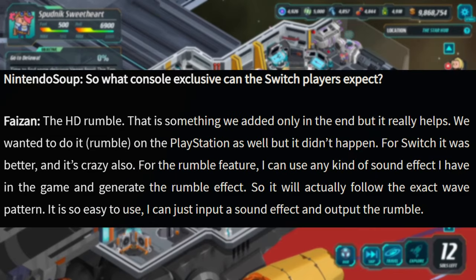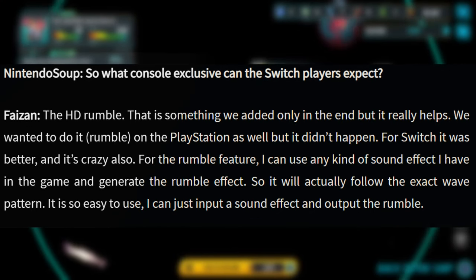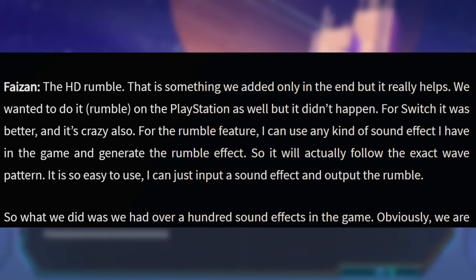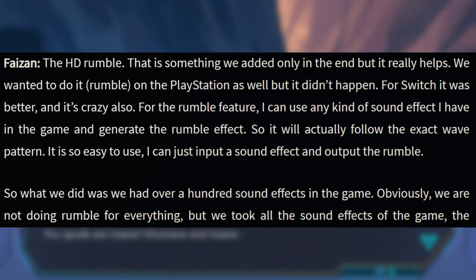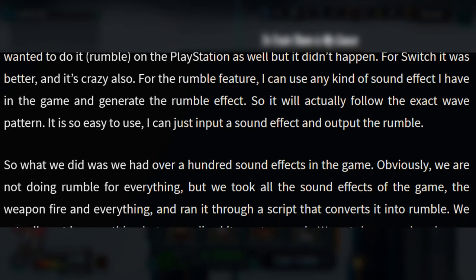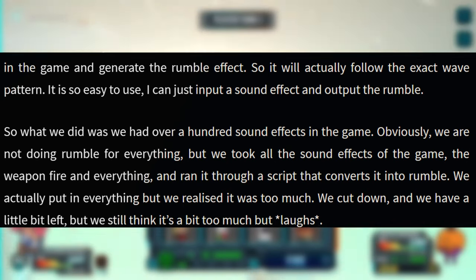So Nintendo Soup asks: what console exclusive can the Switch players expect? The HD Rumble — that is something we added only in the end but it really helps. We wanted to do Rumble on the PlayStation as well but it didn't happen. For Switch it was better and it's crazy also. For the Rumble feature I can use any kind of sound effect I have in the game and generate the Rumble effect. It will actually follow the exact wave pattern. It is so easy to use — I can just input a sound effect and output the Rumble.